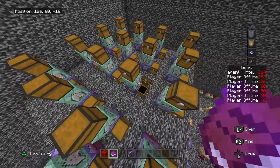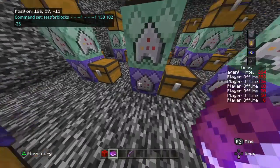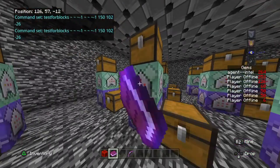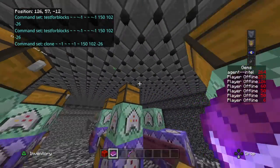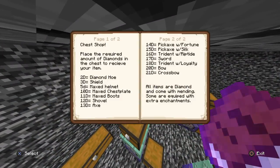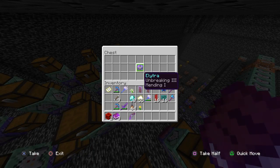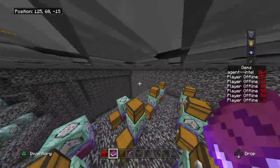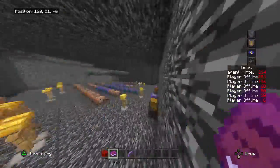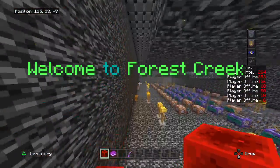For as many items as you like, you just have to create a whole new test block. It's going to test for the diamond amount, and if the chest equals that, it clones the item to that spot. We've got quite a few items in our chest shop — we even have a secret item: an elytra. I'm not going to tell you how much that costs; I'll let you guys figure that out on your own.